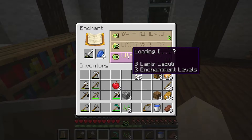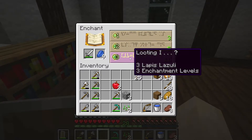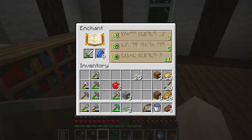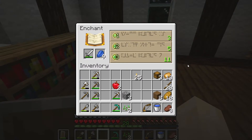Looting means if I kill something, you get a better drop from that item. So if I killed a mob, I might get a better drop; if I kill one of the animals, I might get a little bit extra. The highest experience level you'll need is 30 — your experience levels can go higher than 30, but the highest number you'll need on the right-hand side will be 30 experience levels. It sounds a bit complicated — I'm still trying to get my brain around it myself.